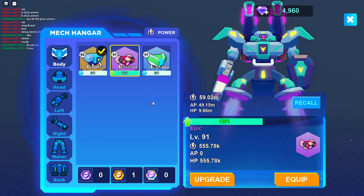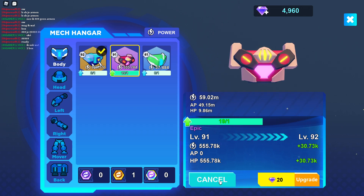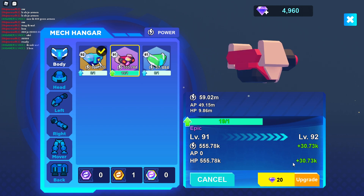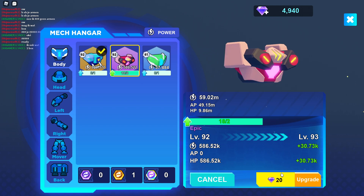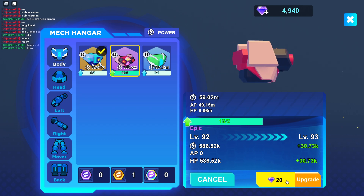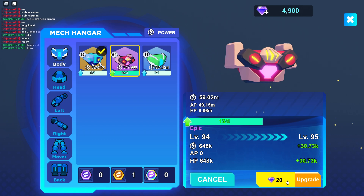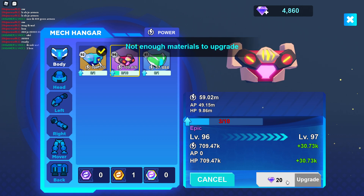As you can see here, I have 19 out of 1 — yeah, it costs 1 part to upgrade it. So if I click upgrade right now, it will cost 20 gems to upgrade it. You can press that and you should get a little better helmet. If I upgrade it as much as I can, it should get a lot better.